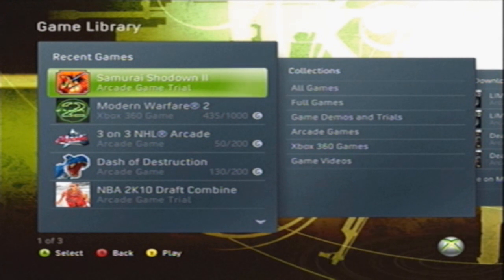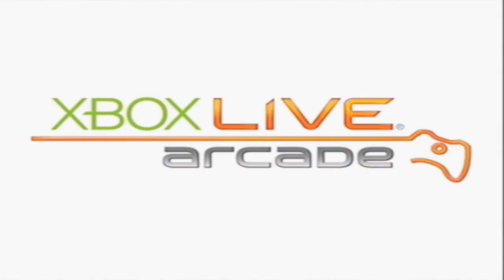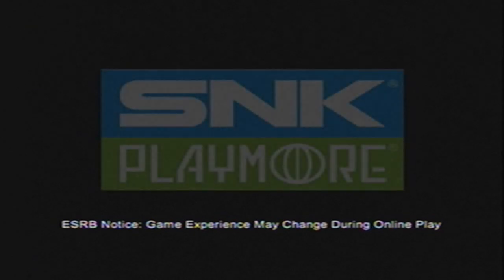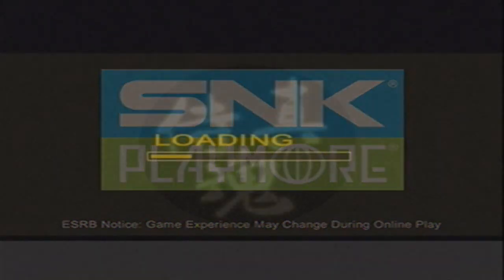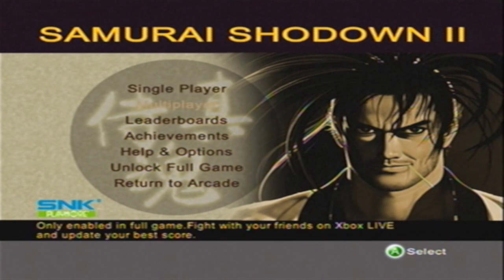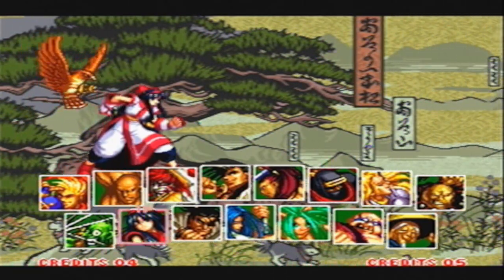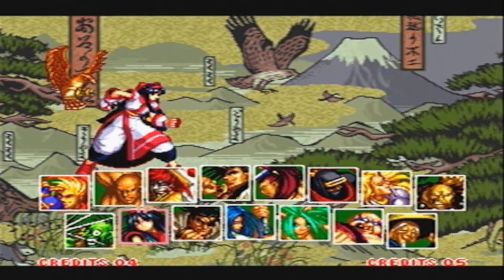What you do is you're going to just play one of them. I'm going to show you Samurai Shodown 2. So I click play trial game and it's going to open up the game — Xbox Live Arcade. Once it loads, you guys can see that I have single player. I can't go to multiplayer because it's the trial version. And if I click single player, I can only choose from two characters — that is because it is the trial version.